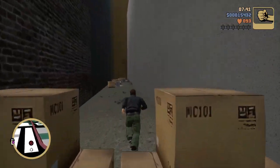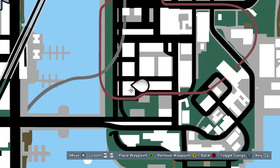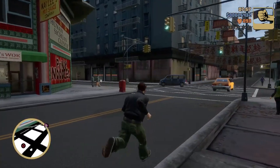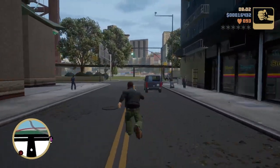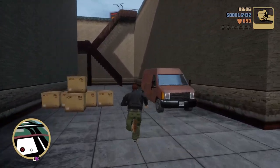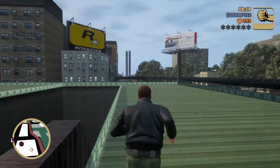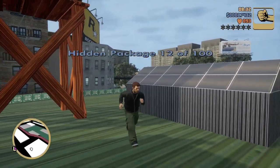Number eleven is in Chinatown again, down this long stretch hallway with a bunch of boxes. Number twelve is pretty close by — it's just across the street. Take a left and it's going to be on top of the big building with the orange van. Let the Rockstar Games billboard bless us — grab that package.